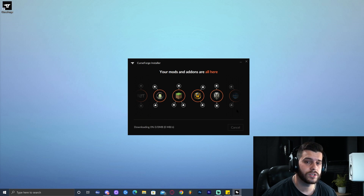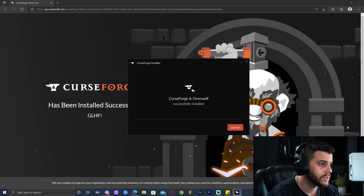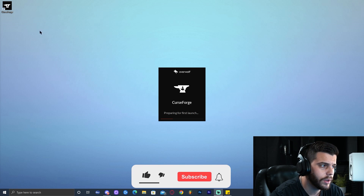It makes the process of installing modpacks so easy — it used to take so long but now with CurseForge it's simple. As you can see it has fully installed. Go ahead and close the website that it automatically opens. You don't have to click anything else; you can go ahead and launch it from there, or launch it through the desktop shortcut that was created.